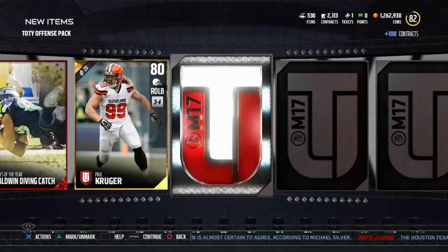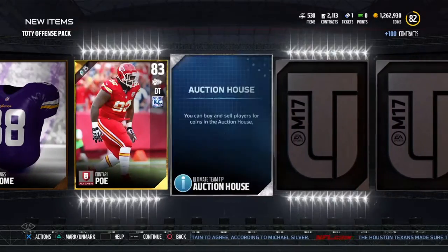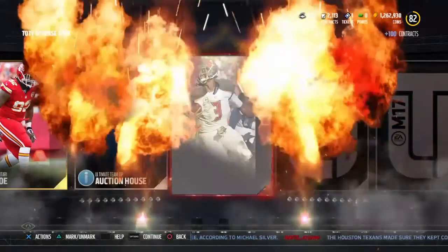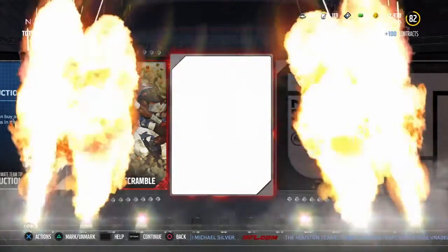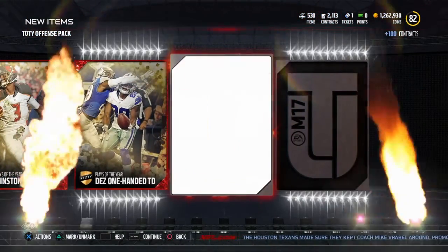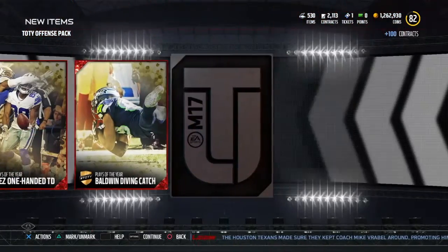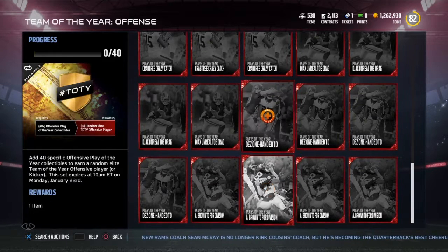They just released the offensive team of the year, and I found a ridiculous way to make some coins. I'll probably be one of the first people to upload this on YouTube. You're going to watch me open an offense pack — I didn't know what was in them, but they are amazing. I've made about 30k coins and I've only done it for like 15 minutes.